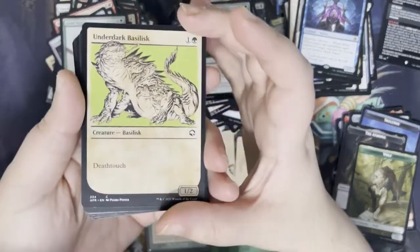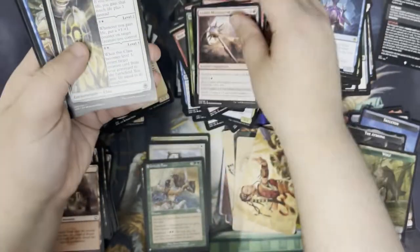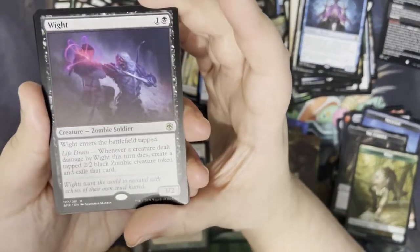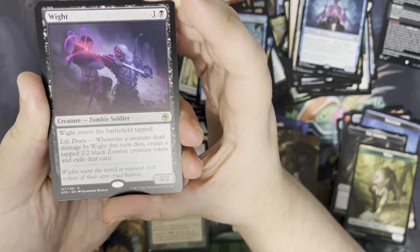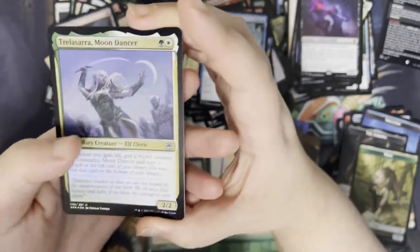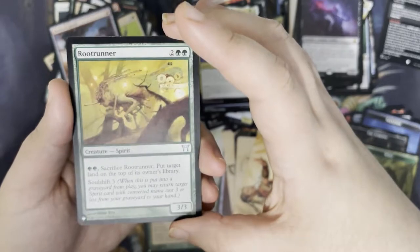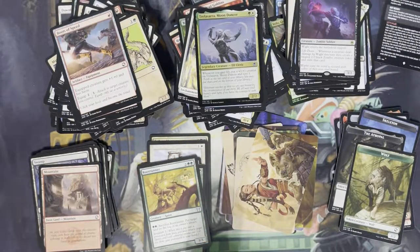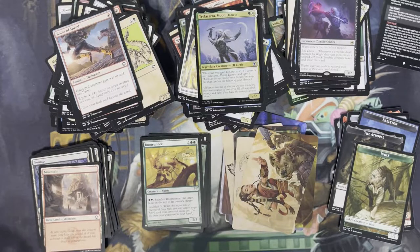Next up. Our art card is the Half-Elf Monk. Got a Mountain. We have an Underdark Basilisk as our rulebook card. Skip through some commons, some uncommons. Our rare is a White — so for one and a black, it's a creature zombie soldier, a 3/2. It enters the battlefield tapped. When a creature dealt damage by it this turn dies, create a tapped 2/2 black zombie creature token and exile that card. We have a foil Terrasta Moon Dancer. And we've got another card from the list — Root Runner. We're really hitting that list pretty hard. I wonder if they've increased the frequency of cards on the list, because this is the most I think I've ever opened in a set booster box before.